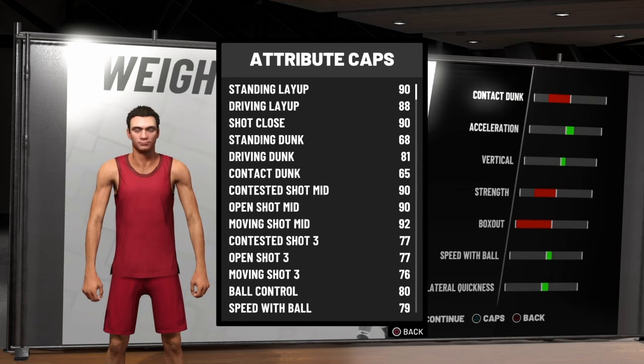That's ridiculous. And what's funny? A shooting guard pure shot creator right off the bat has an 80 speed with ball, and the ball control is around 78 or 79 — that is the base attributes without touching height, weight, or anything for a pure shot creator at the shooting guard spot. So overall, in my opinion, I think it would make way more sense to choose a point guard pure shot creator or a shooting guard pure shot creator.